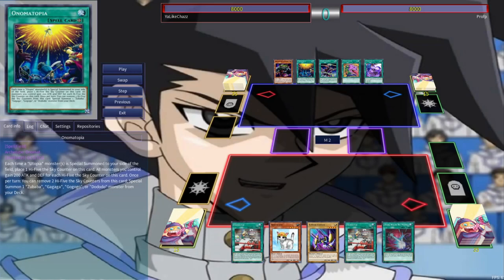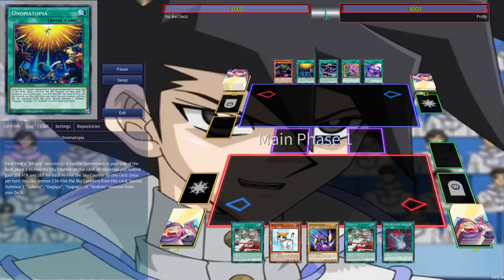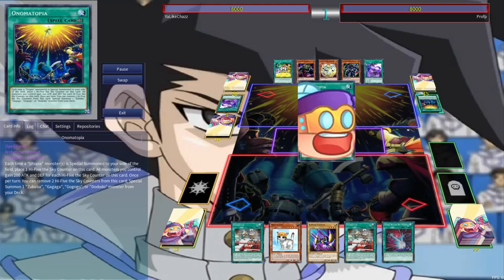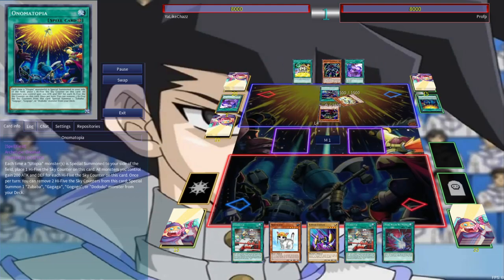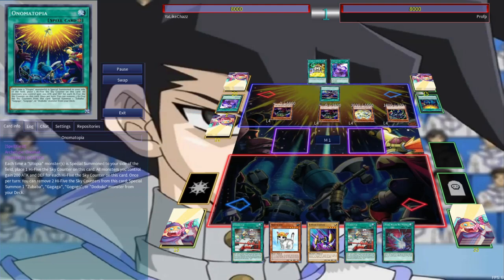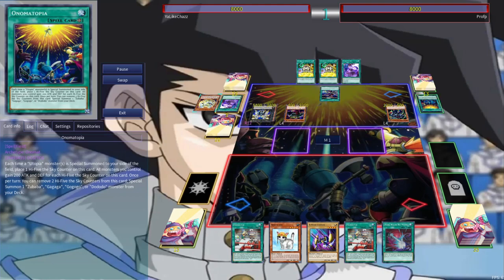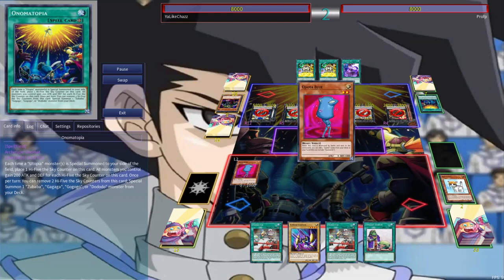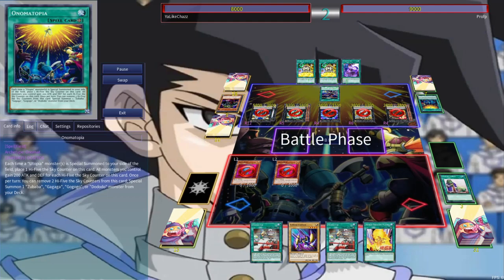Our first match is up against Onomatopoeia, so I suppose we'll finally get to see which series is superior. They're going to lead with a Pot of Desires and follow up with an Onomatopoeia pickup, adding a couple of cards to hand before setting a copy of Onomatopoeia and normal summoning a Dodo Dwarf GoGoGoGlob. They'll special summon Utopic Onomatopoeia, then Zubaba Bancho, GaGaGaCoat, and a Dodo Dwarf GoGoGoGlob from Graveyard — ruining about 15 of my takes as I mispronounce the names. From here they'll go from Double into Kaiser, bringing back Onomatopoeia, going into Utopia Prime into Utopia the Lightning, and ending on Giant Hand and a crazy box with beyond perfect numbers. Unfortunately, we're going to have to activate Dark Ruler No More because we can't play through the singular negate that Giant Hand represents.